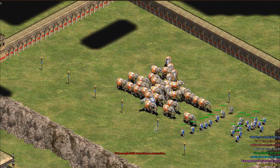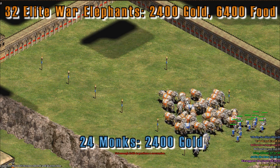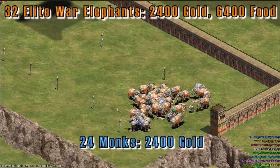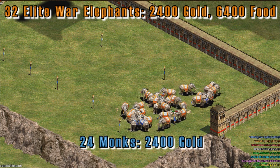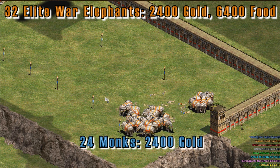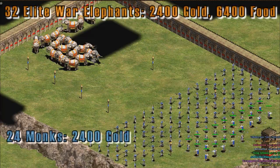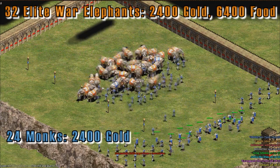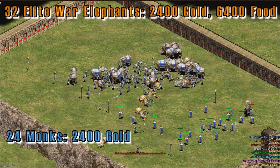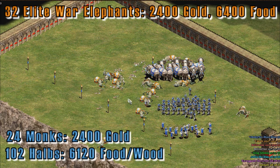In the first test I conducted, I had 32 elite war elephants versus 24 monks, and the monks were controlled by me. The reason I chose these numbers is because they both cost the same amount of gold, with monks costing 100 gold each and the war elephants costing 75. It turns out that even though the war elephants do win, they still take heavy losses. However, keep in mind that 6,400 food was spent on these war elephants. If you took the same amount of food or wood and instead spent this on 102 halberdiers, the results drastically change to be highly in the favor of the monks.